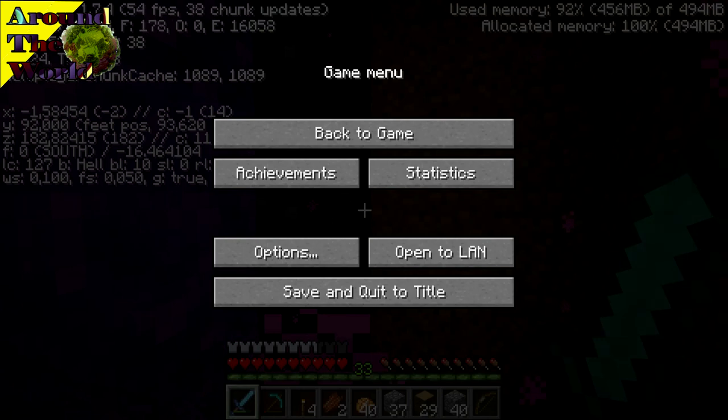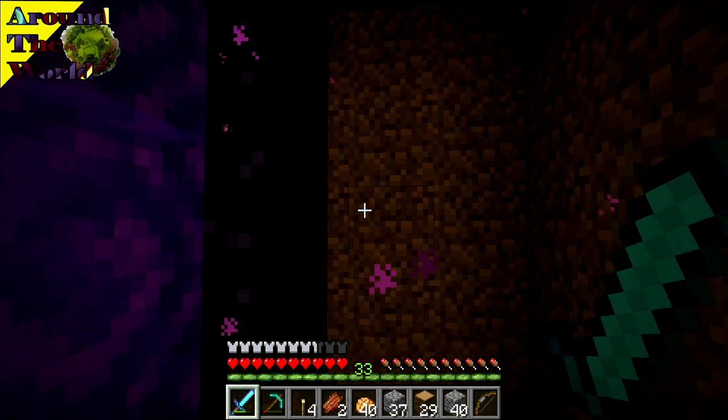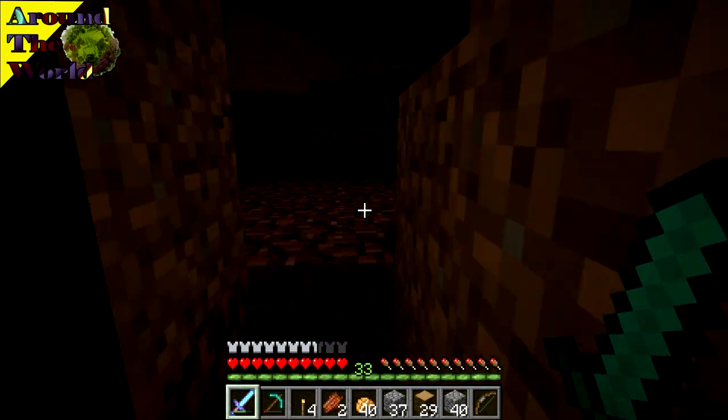Okay, let me quickly note the coordinates of the biome house portal. It's X minus 1, Y is 92 - that's important because you need to know the height of the portal as well, otherwise you wouldn't find it easily - Z 182. Okay, those are the coordinates of this portal over here.